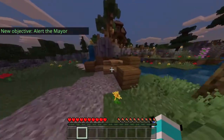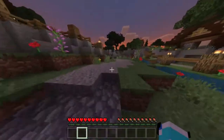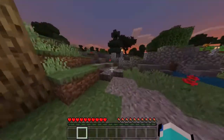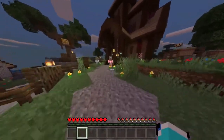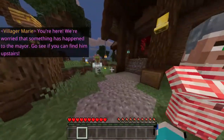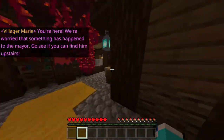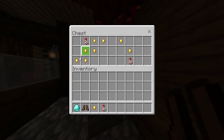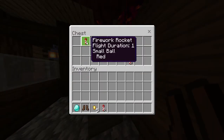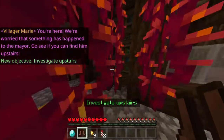Our new objective is to alert the mayor about what is going on. You're here! We're worried that something has happened to the mayor! Go see if you can find him upstairs! We should search for all the chests — this stuff will be useful later. Gold and gold.